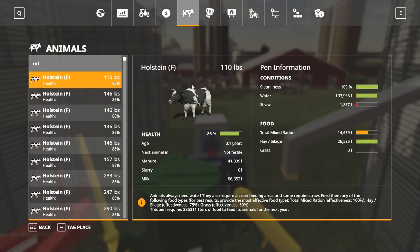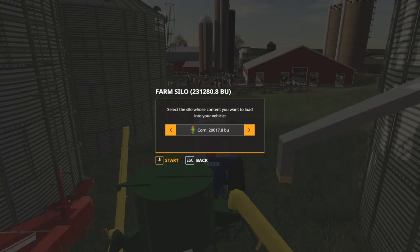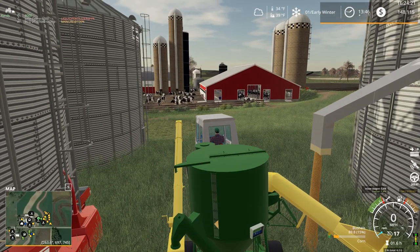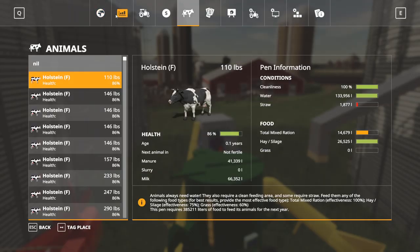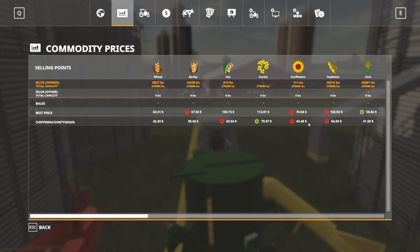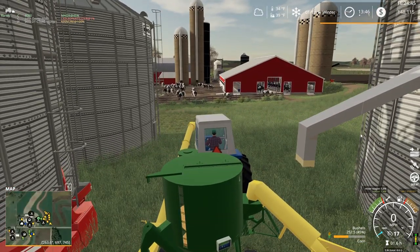We need to feed the cows. I did feed them before we fast-forwarded time, but they're about halfway through it already. Let's put the pipe away and start filling up on corn. Hopefully we've got enough feed this time. We ended up with 20,000 bushels of corn and 12,000 bushels of barley — a bit short on barley. Keep in mind we'll have barley by the first day of summer, give or take.